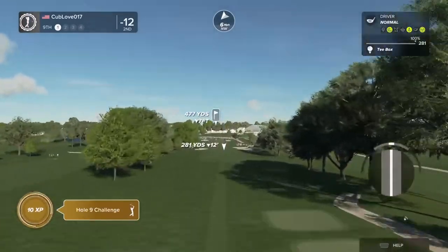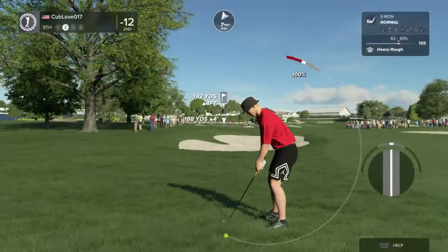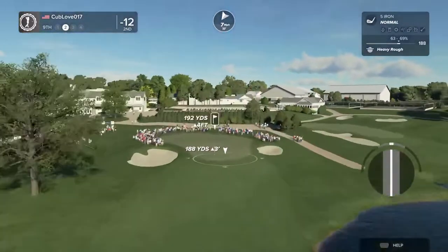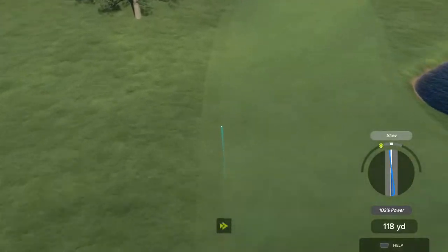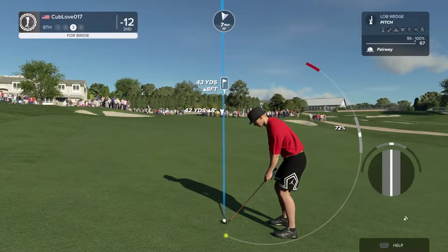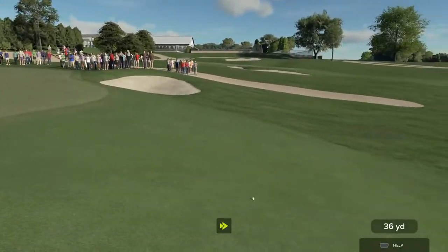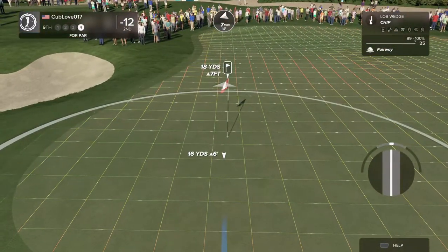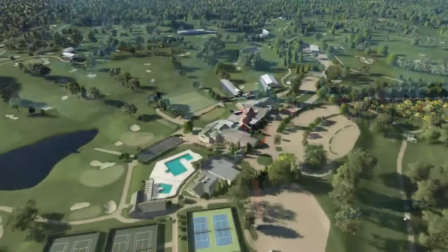Teeing off now on a par four. That one — be nice to have that one back. Setting up here in the deep stuff, heading toward the rough. It turns out you will end up in the fairway after all. This is your fourth shot — ever so close, one stroke off the lead. Nice chip — this one's just a three-foot putt. 11 under par currently.